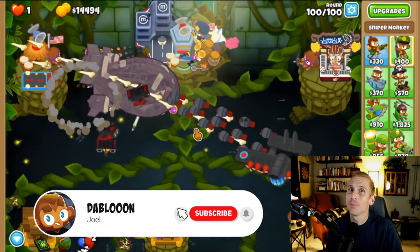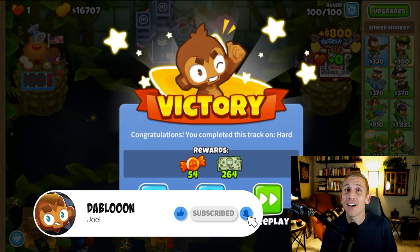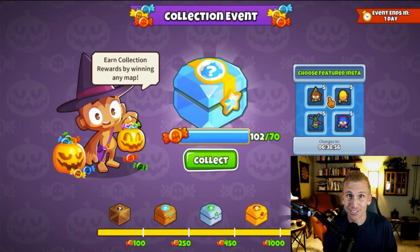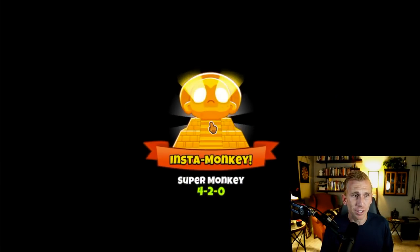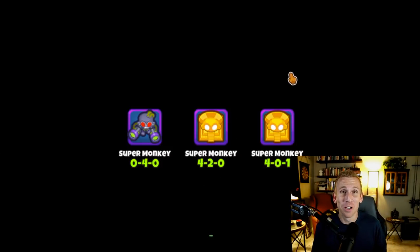I have finally done what I thought was impossible. After countless hours of playing expert maps on impoppable and easy mode, I finally got enough of those Halloween candies to get the diamond chest. So now I'm going to click the super monkey because that's what I want to guarantee myself in this opening. And I'm going to get a 040 robo monkey, a 420 monkey temple, and another 401 monkey temple.